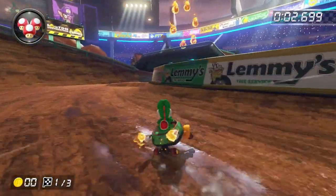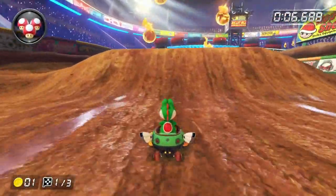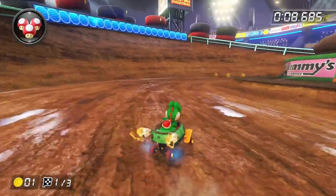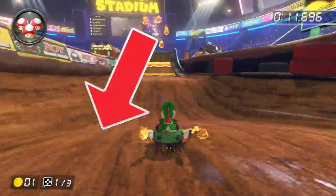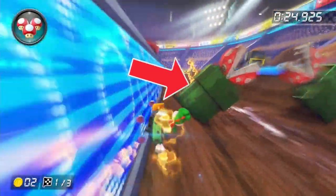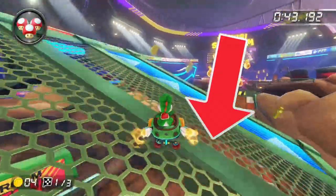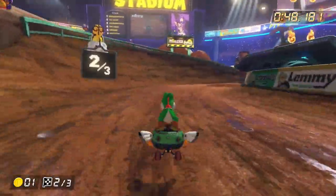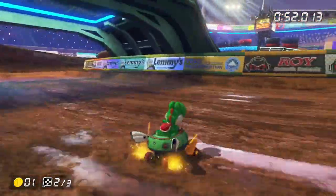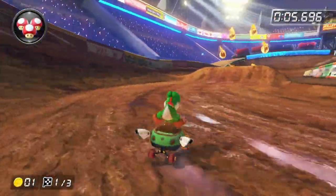Waluigi Stadium is another track that's got a huge upgrade, and it's a track that looks like it's not from the Booster Course Pass aesthetically. The reflection on the mud is really cool, and it's one of my favourite tracks in the game. The spinning fire, the metal Piranha Plant cutouts, the half pipes, the glider, the trick ramps, the dash panels, the shroomless shortcuts — everything about this track is great. And I couldn't really ask for much better. So this one's going in the S tier.